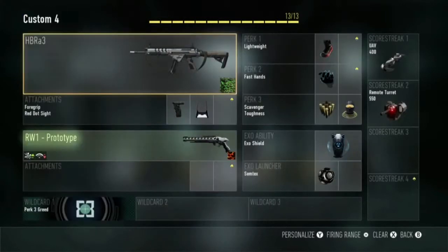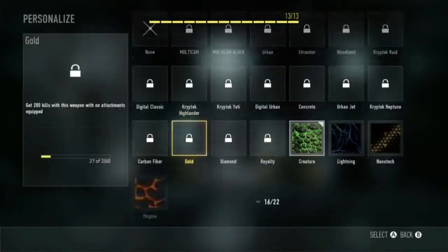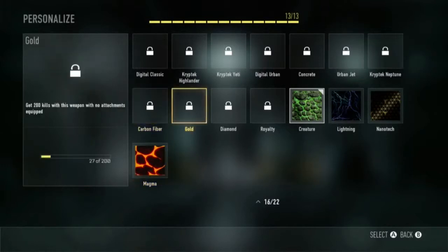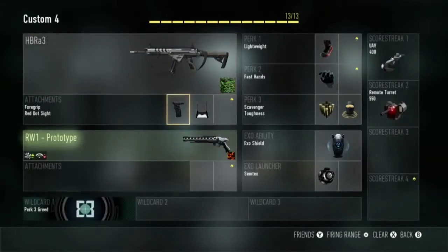Now, I did not add one attachment on this because I did not get it, but I will get to that attachment. Now, as you can see, I will click on the camos. The camo does not really matter, honestly. You can have whatever camo you want — diamond, gold, doesn't matter.